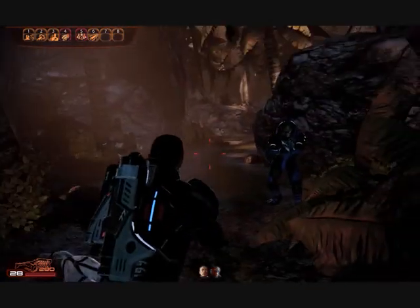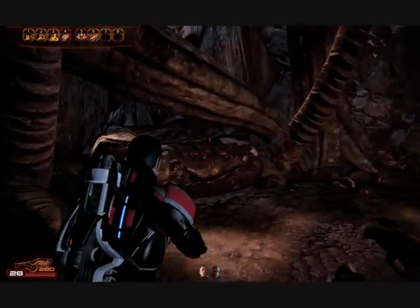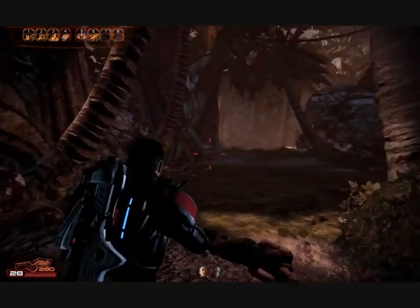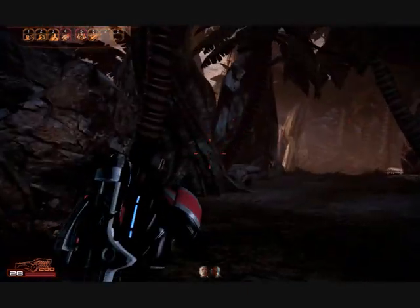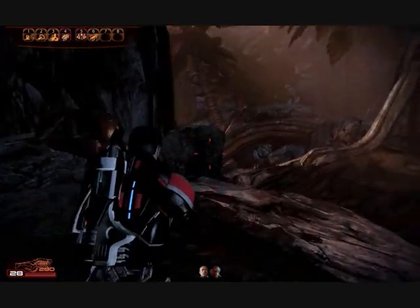Shot in the back and left to rot — that's definitely Vito's style. Let's push ahead. They even got those monkey things from Mass Effect 1.